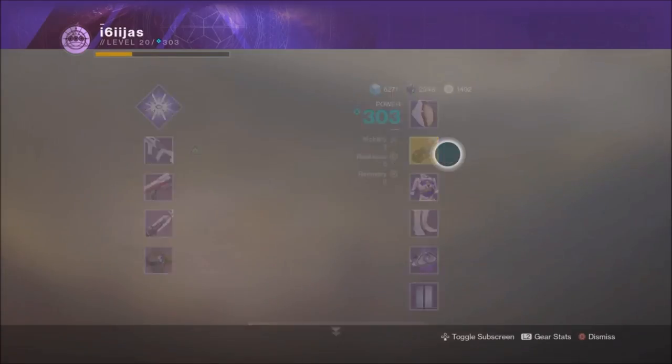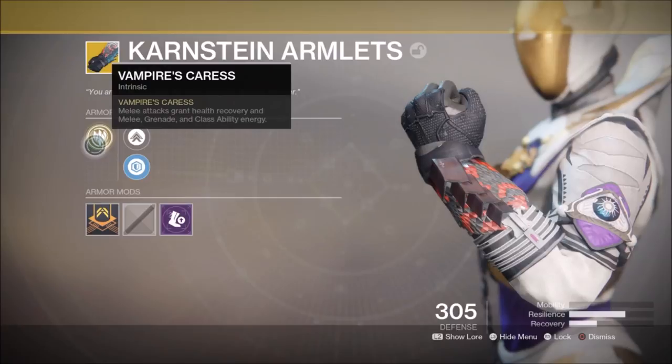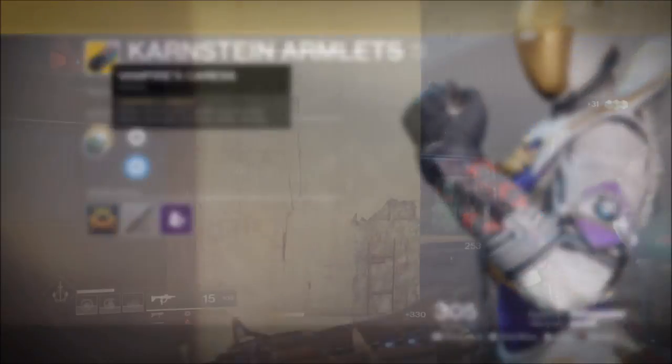The exotic perk on the Karnstein Armlets gives ability energy and health back for melee attacking enemies. Once again, the amount of ability energy and health you get back isn't specified, so let's do some testing.